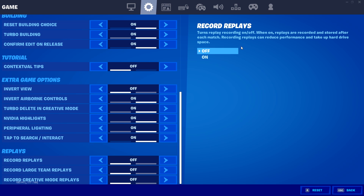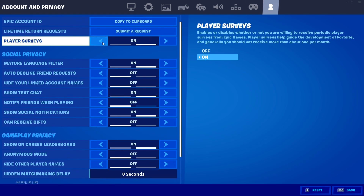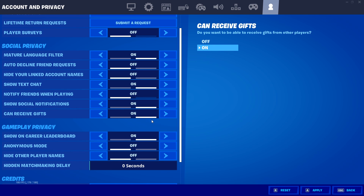Okay guys, now what we want to do is head over to the profile section, which is in the top right up here. Go to the top and make sure player surveys are turned off. Then scroll down a little bit more to where it says "can receive gifts" — make sure that is turned on. If that is not turned on, this glitch will completely fail. So make sure that is turned on and then go ahead and click apply once again. And then you can just go back.